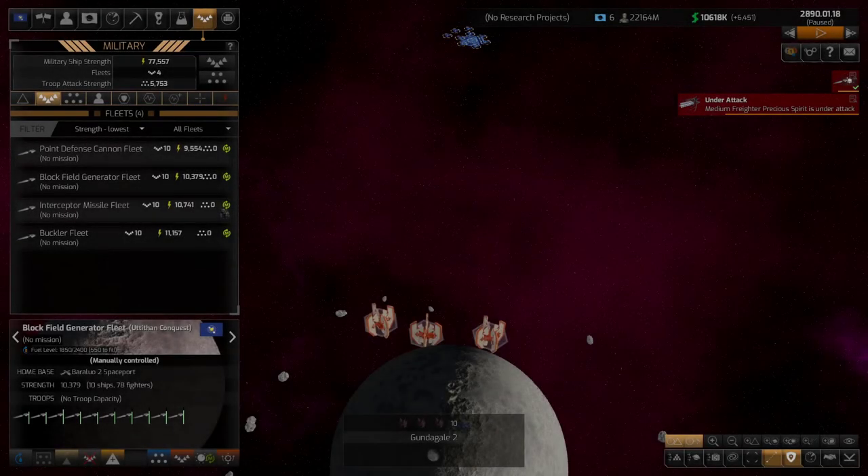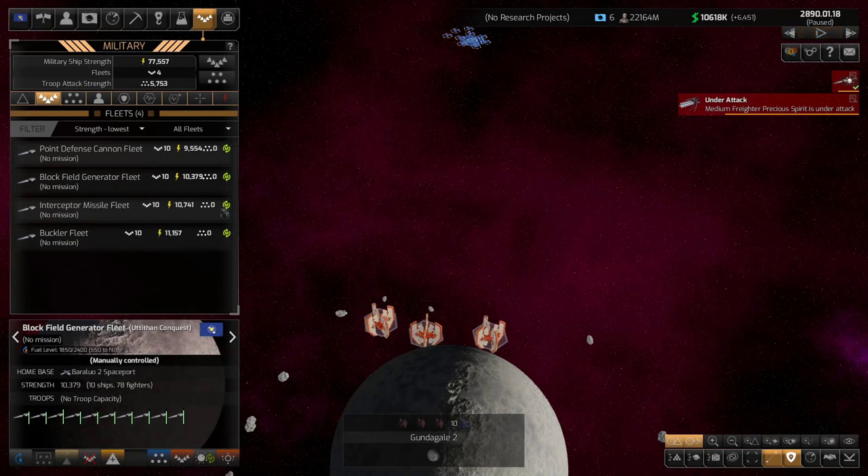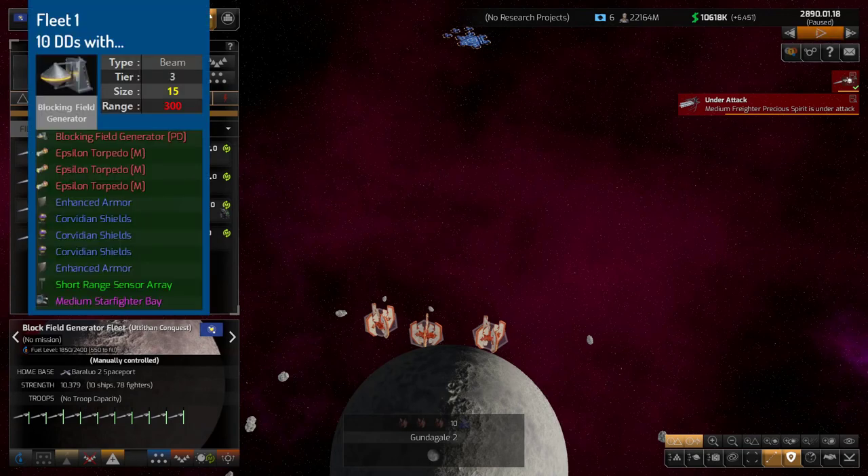Now we're going to take our first fleet, which has the blocking field generator. As mentioned, this is a unique PD because it can shoot at all types of weapons and fighters, at the cost of a weaker attack across all of them. I'll keep the loadout and stats on screen as the battle progresses so you can see it in action.